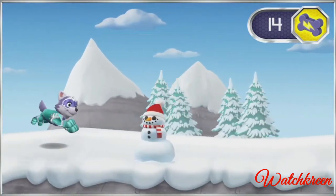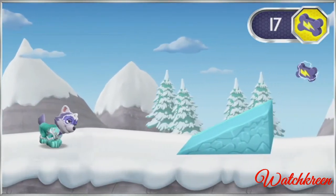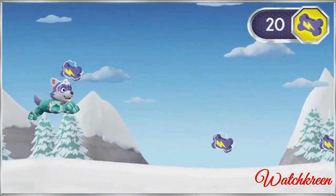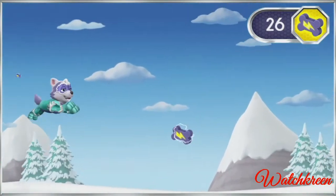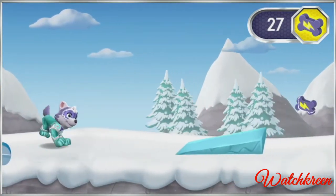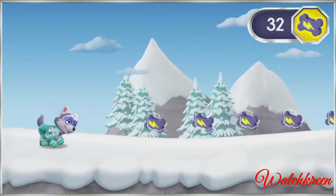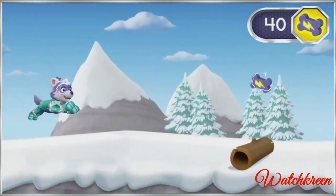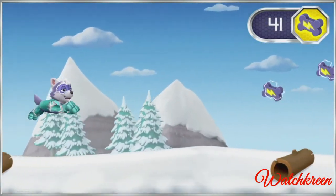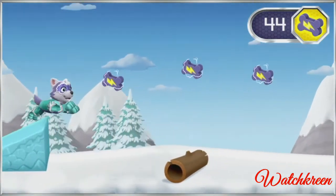There are giant robot footprints in the snow — the robot definitely came through here. Ramps have different angles that change how we move. A big angle will move Everest farther and faster. The ramp really sent us into the air. You got a mighty pup treat! Nice job!